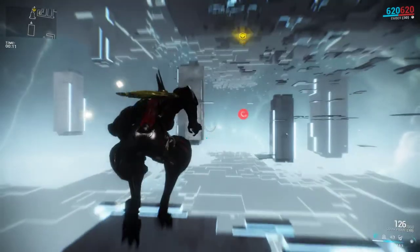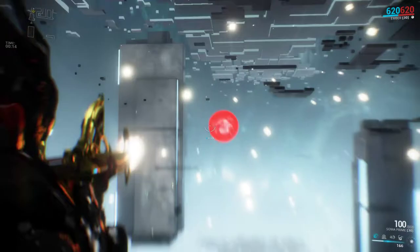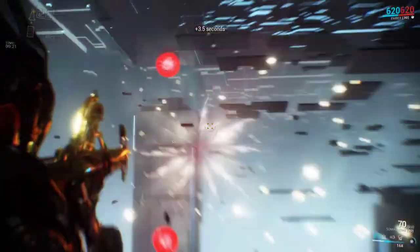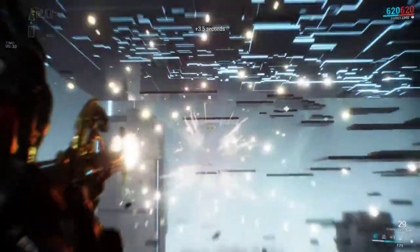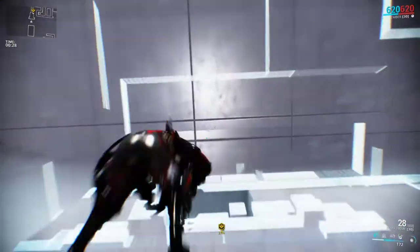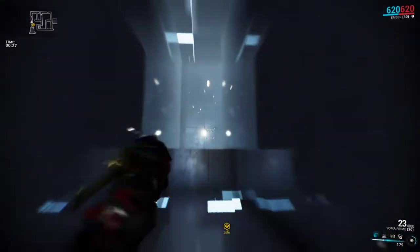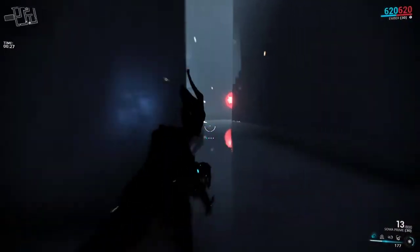There's a platform here that moves up, and at the end you have to jump in a hole that's at the top. I'll just keep shooting the bubbles. Once you can, just hop through there and keep running. You can see I've got plenty of time, so it's quite easy to pass it.